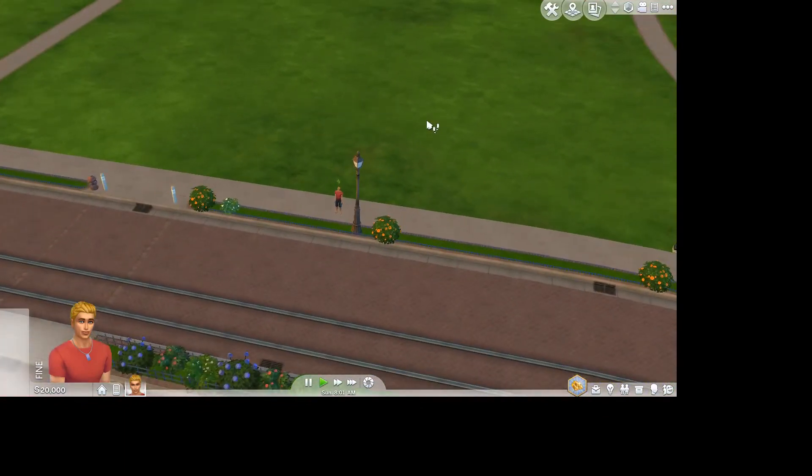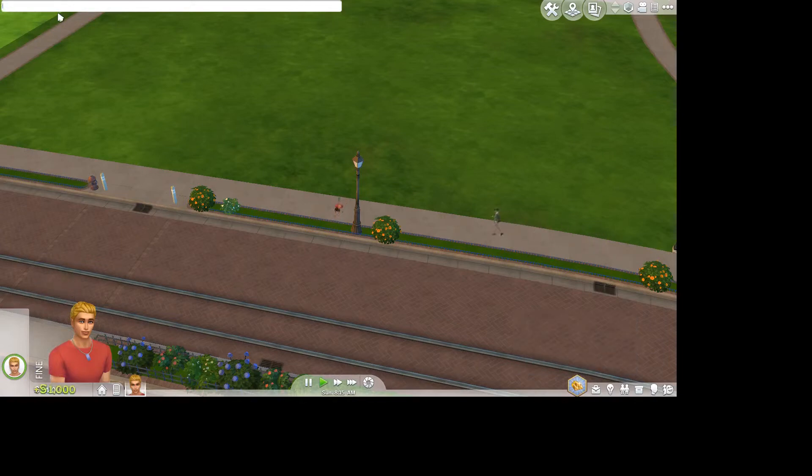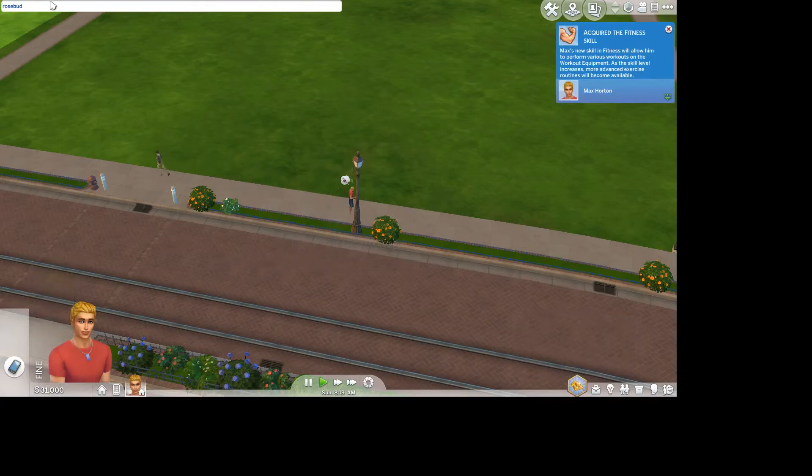Now, to get free money, press CTRL+SHIFT+C again to open the command center. Then all you're going to type in is 'rosebud'. You can get 1,000 there. And by clicking the up arrow, you can select what was previously in the bar. So you click up and enter, and you can do it over and over again to get loads.